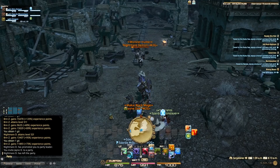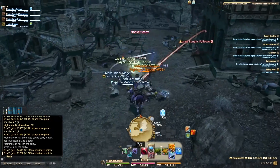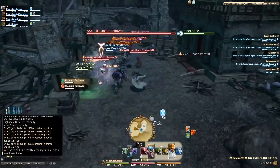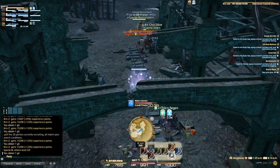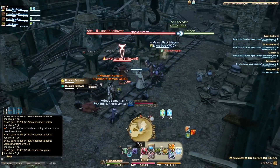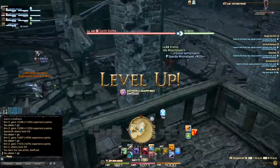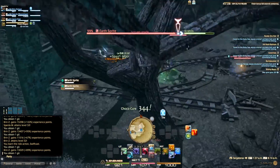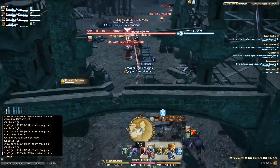It doesn't matter what camp you pick — find level mobs that you feel comfortable with, that the people helping you have no problems with. Also look at where other people are; if there's a ton of people in that area, find other camp zones. We found that Camp Bluefog was working really well, and South Thanalan worked really well too — anywhere where the mobs are easy to handle and you won't be overwhelmed.